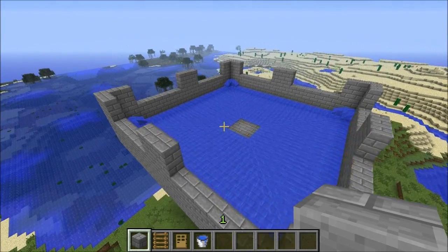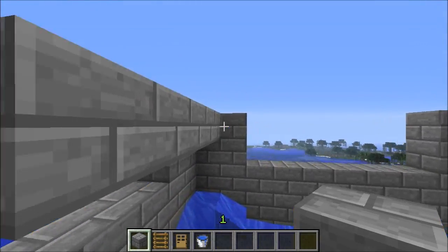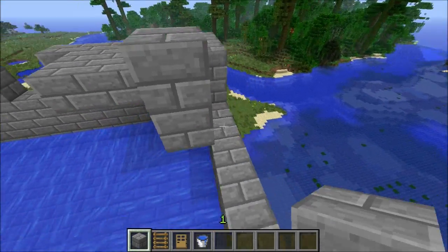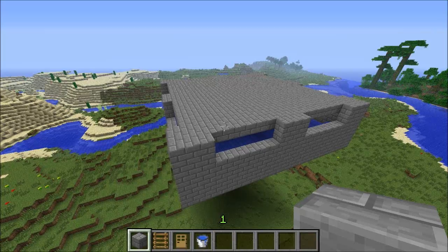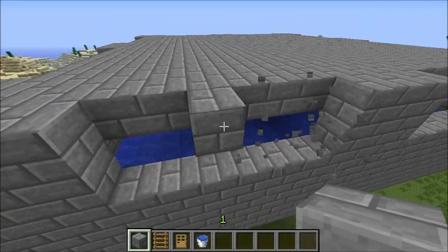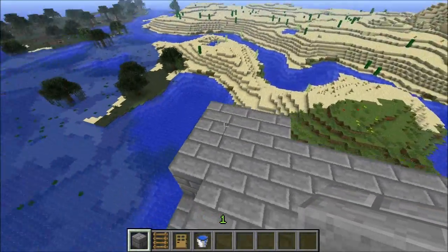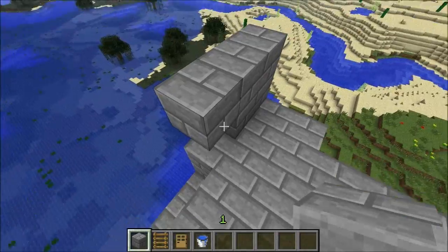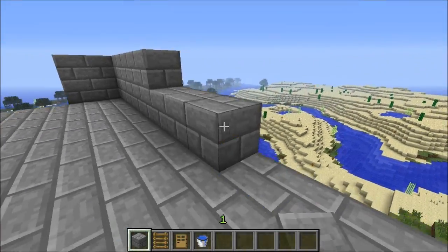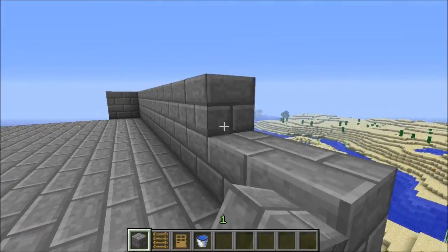Next up, we're going to build the second spawning floor. All you have to do for this is put in another 21x21 floor just like this. Be very careful not to fill up this area though, because we're going to need to put some doors here later on. The next step is to add a wall to this so we can put water at this level as well, and we're going to do this very simply with a two-high wall.